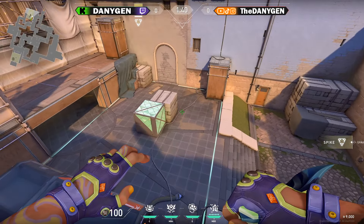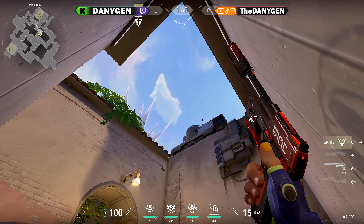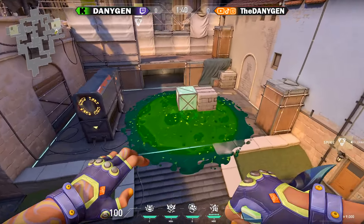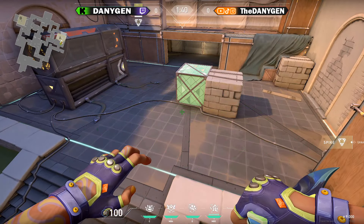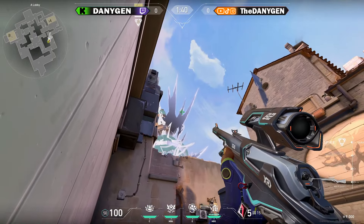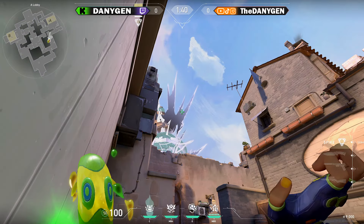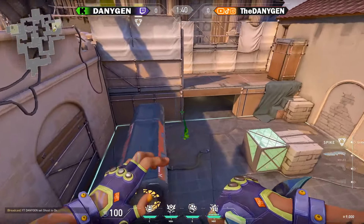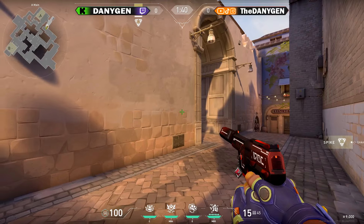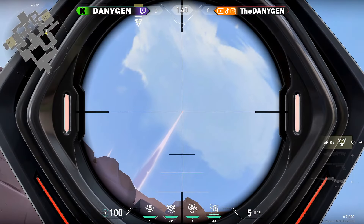In case your spike is planted in front of those boxes and you are playing your post-plant from A short, come towards this corner and simply aim from the right edge of this cloud to the right, then throw your Moshpit. If your spike is planted under the haven from the A lobby, come towards this corner and aim towards the bottom of those two explosion spikes, going slightly to the top, and throw. Or if your spike is planted behind those boxes on the A side, come towards this corner from A main, aim towards the top of this explosion spike, and throw.